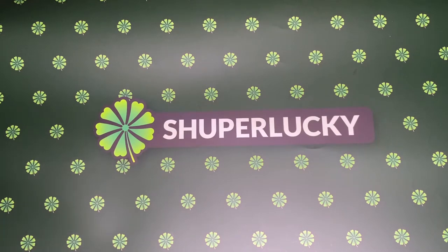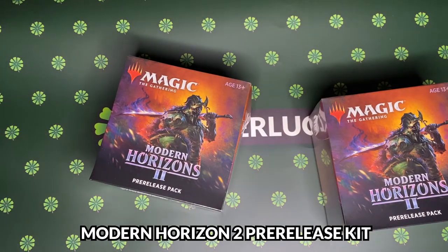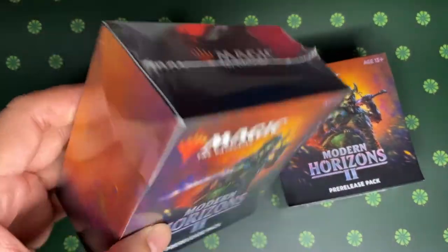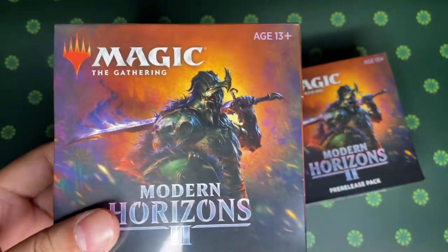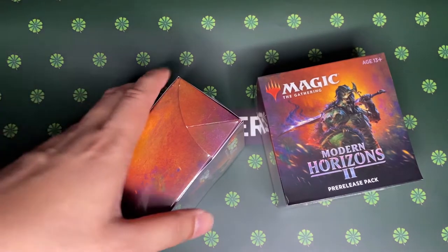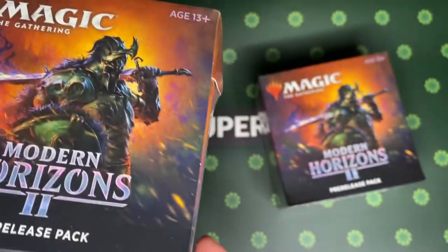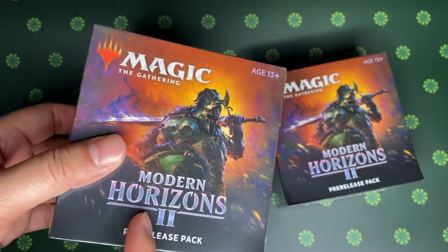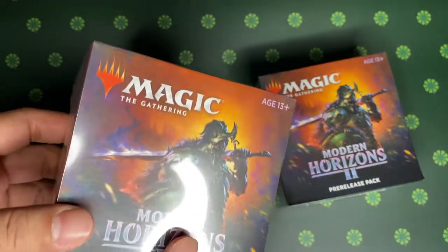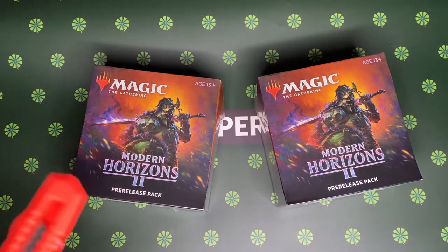Hey guys, we are back this week. We are opening Modern Horizons 2. This is the pre-release weekend, so no in-store games for us due to COVID restrictions. So we bought two pre-release kits just to get into the pre-release spirit, like every product release. Just need to open and see what our promo card is and then what we can get out of these six packs. So totally lost track. The pre-release competition is to see who got the luckiest — most amount of money gets to cover the pot. So without further ado, let's open.